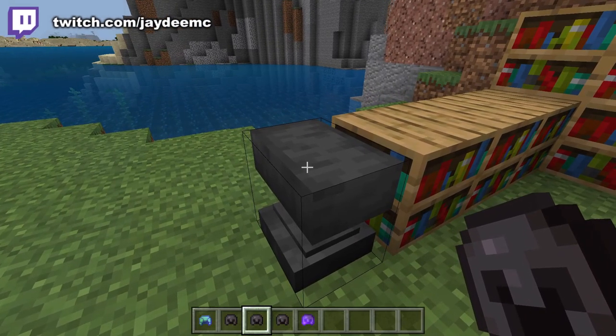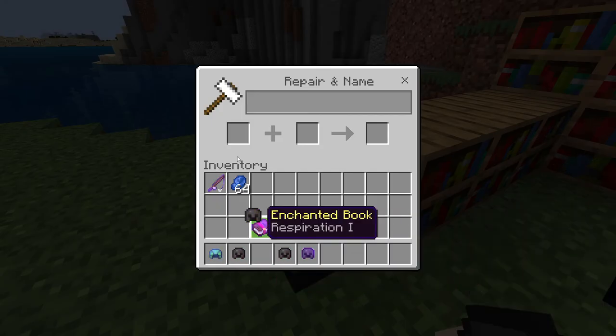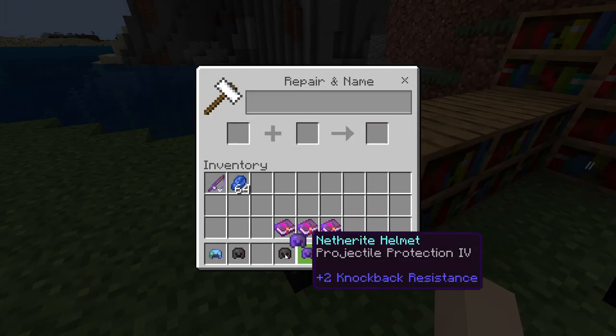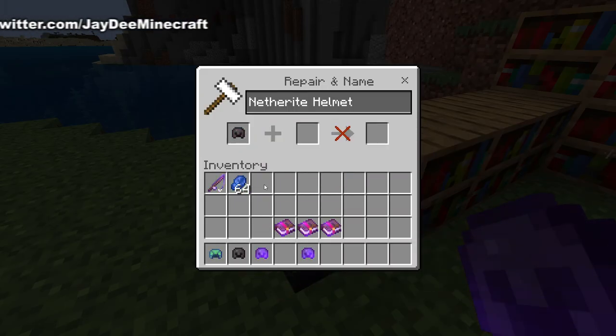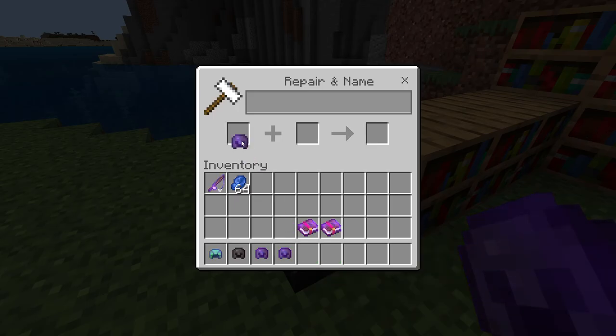You can also put respiration on your helmet using enchanted books. So I'm going to place respiration 1 on here, 2 on here, and 3 on the one we've already enchanted.